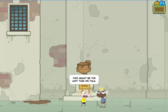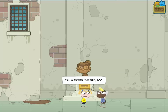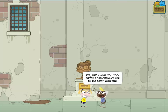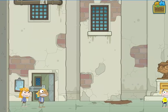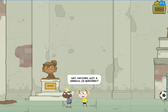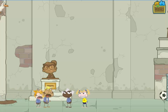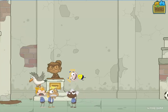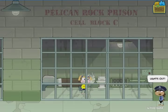Big Tuna's out of solitary and has teamed up with Florian to get revenge on me, because they still think I'm the booted bandit. Once I get out, hopefully I can find a way to prove that I'm not. A little fun with the birds attacking them, and now I run away.